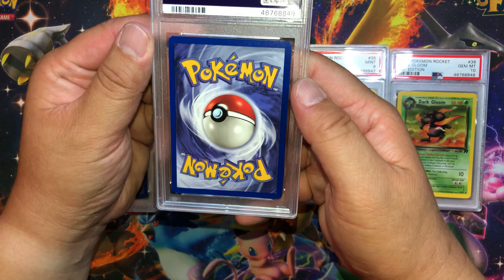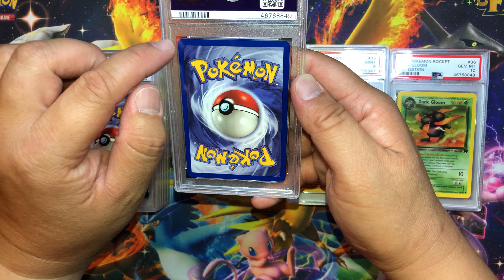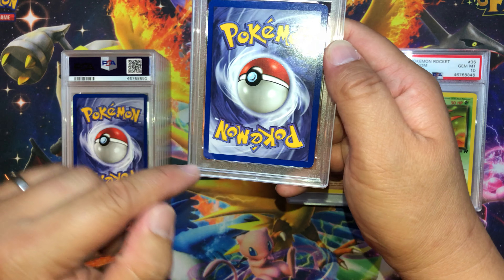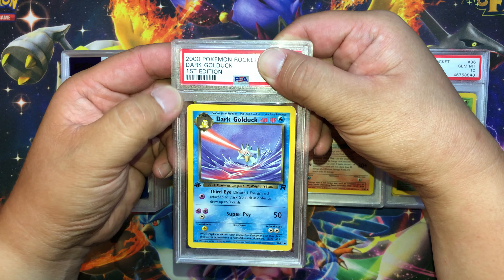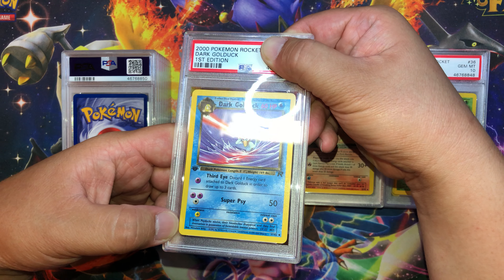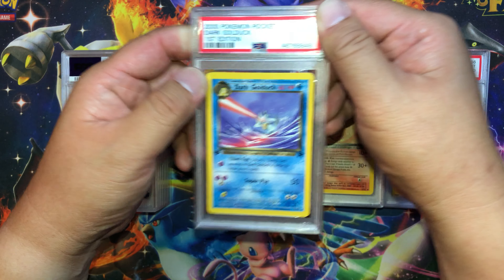Next up — this one is off-centered, some white marks, thinner on the left, thick on the right, some white marks on the bottom. It's a Dark Golduck. Pretty centered, no scratches or dents that I can see. And we got Mint 9.